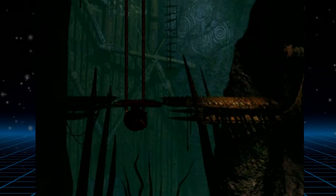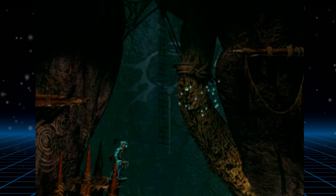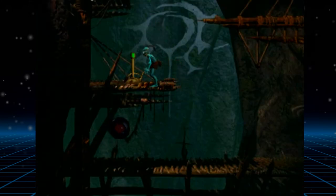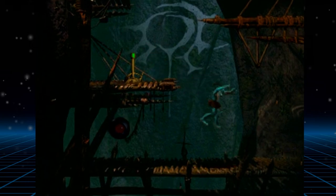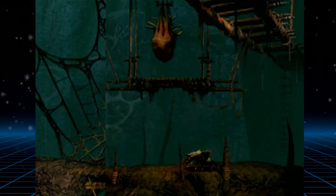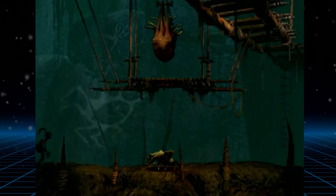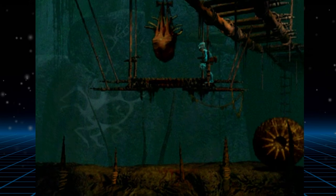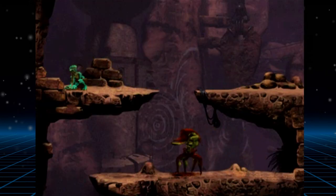Moving on, Abe enters the inner sanctum of the Paramonia and Scrabania temples. These areas are laid out like a series of short puzzle rooms, and to open the way out you'll need to light a flintlock in all of them. Despite being laid out the same way, Paramonia and Scrabania feel completely different to each other, in no small part due to Paramonia featuring Paramites and Scrabania featuring Scrabs.